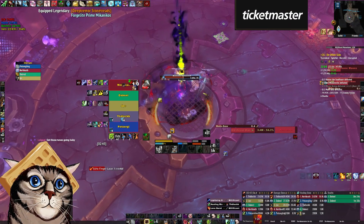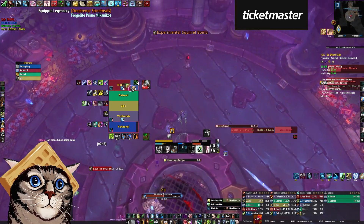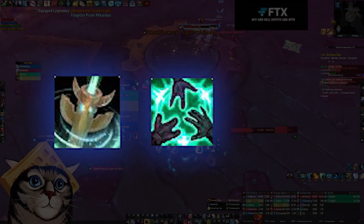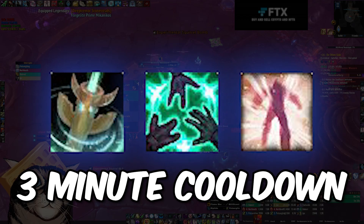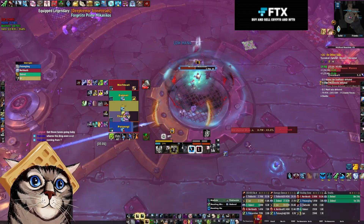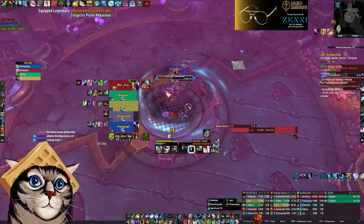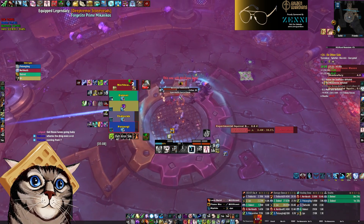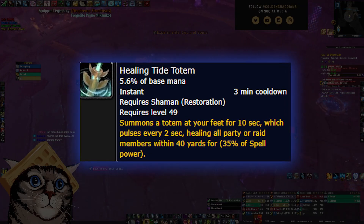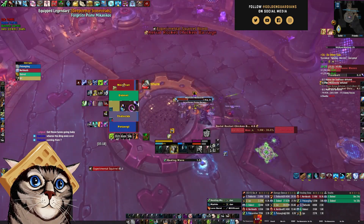Shaman has multiple pretty strong cooldowns, and being able to heal difficult trash packs and bosses involves throwing them out frequently. Healing Tide, Spirit Link, and Ascendance are all on a 3-minute cooldown, meaning you could cycle them every single minute of the dungeon to help stay ahead and keep your team topped. Spirit Link is the most conditional because it requires people to be nearby, so if you see an opportunity to get good value, you should generally just send it out. Healing Tide isn't super powerful but gives you a little bit of added juice to catch back up — think of it like throwing a Healing Surge out to all your party members with just one button.